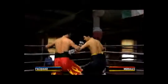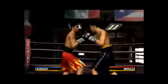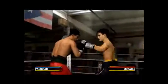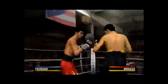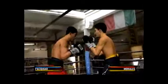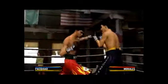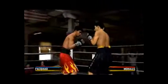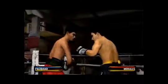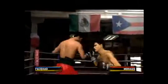Big left uppercut lands squarely for Morales. Morales with a nice right hand left hook combination. He needs to defend himself better. If he keeps eating shots like that, he won't last long — he eats a straight shot to the head. Morales taking two shots from his opponent. Morales eating a nice jab to the face. A flurry of punches thrown by Morales.